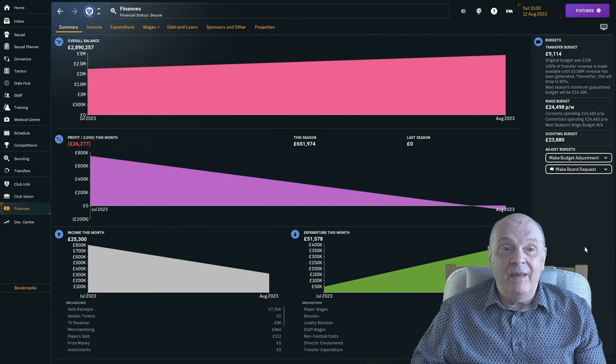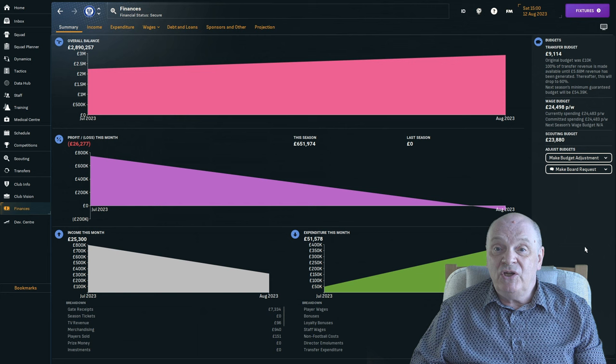Finances are looking pretty dire — we still have a £9,000 transfer budget, which might buy you the left boot of a player. And we're very nearly maxed out on the wage budget.